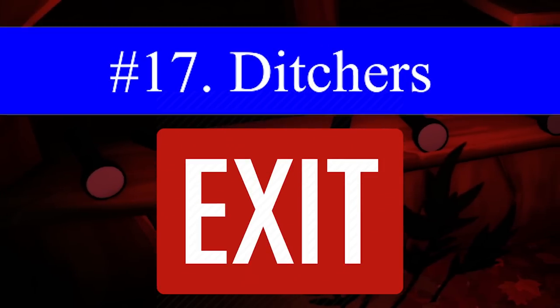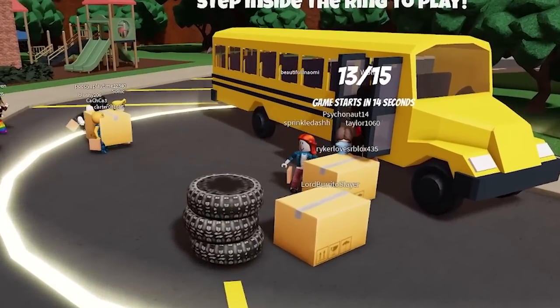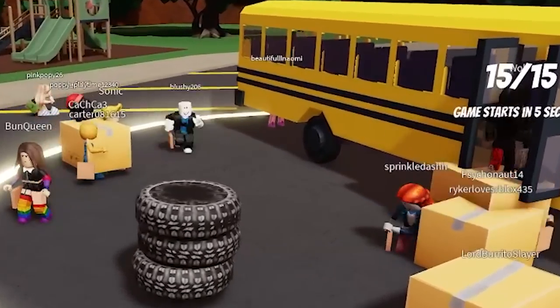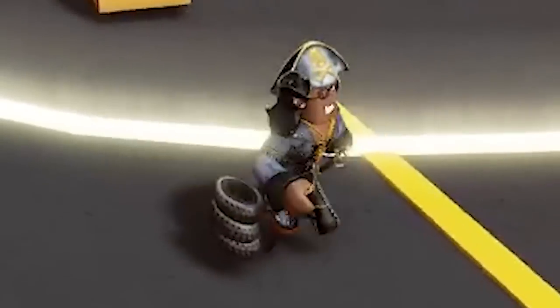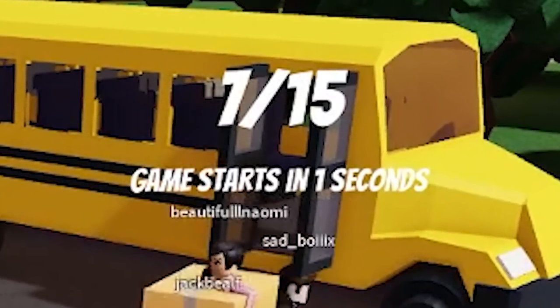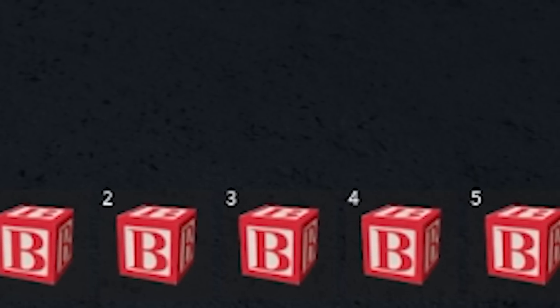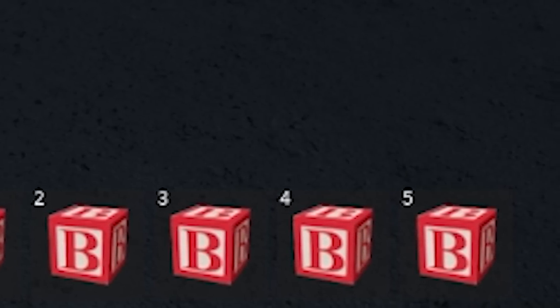Number 17: Ditchers. These are people who queue up forming a big group, and then during the last second or two, they get out of the circle in order to send everyone else in with fewer players than they're supposed to have. They are a little bit like a troll, but at least it's not as bad as actually freezing the progress for everybody in the chapter.